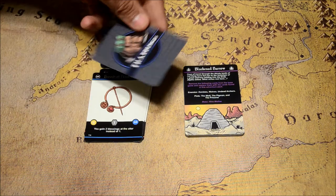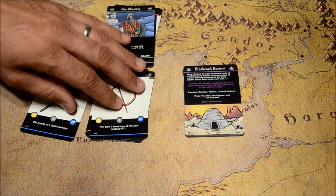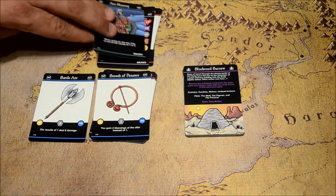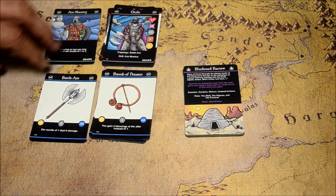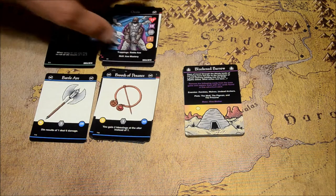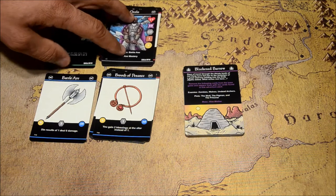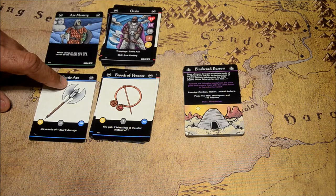Here are two new trapping cards. Every one of these boosters comes with two new trapping cards — sometimes they're used by the new character and sometimes they're just new trapping cards added to your base game. This character, Oslo, starts off with the battle axe, so the battle axe is included in this booster pack.